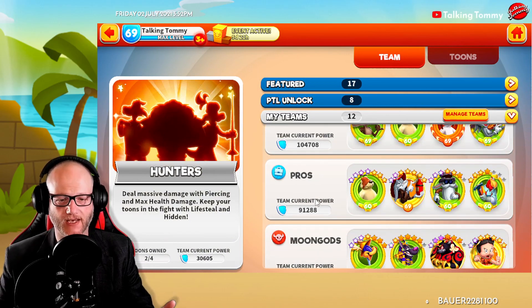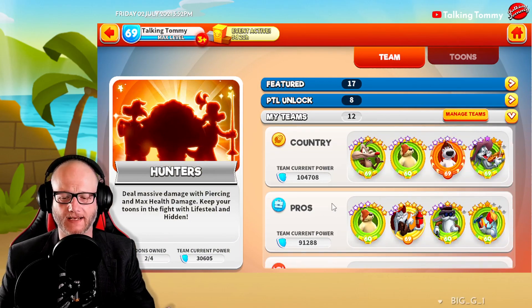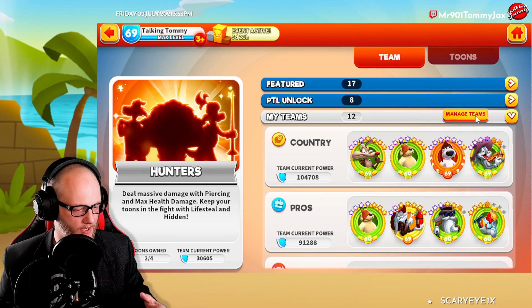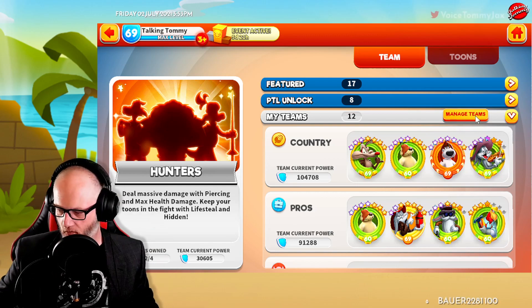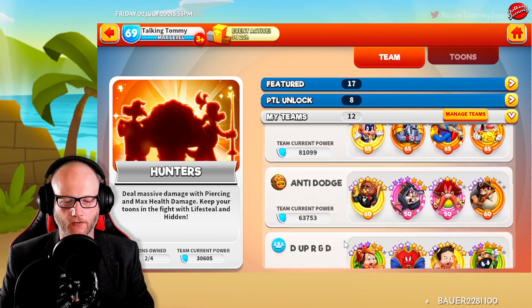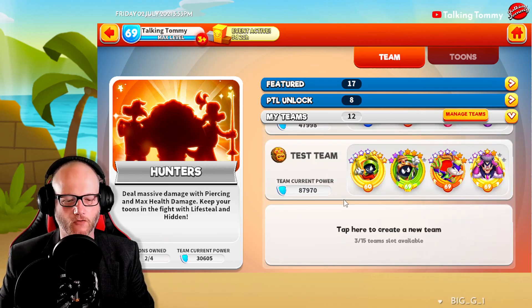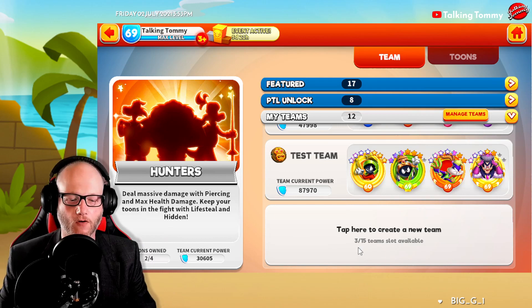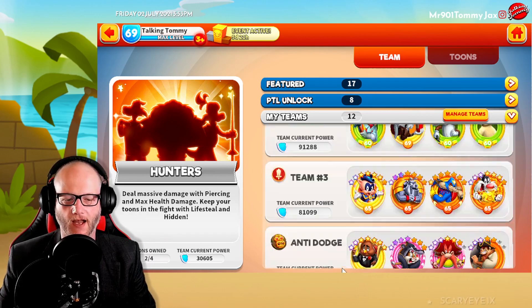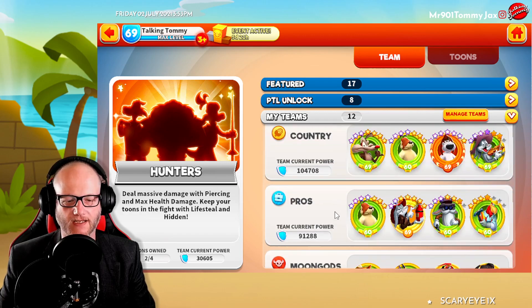Someone asked me if there are different tabs. Besides Featured, PTL Unlock, and My Teams, there aren't any others. The reason they asked was thinking about war defense, war offense, arena offense. Right now in this preview, you have a maximum of 15 teams you can create.